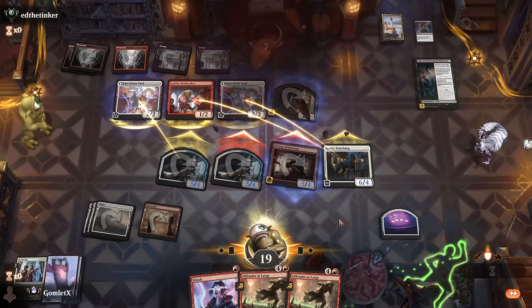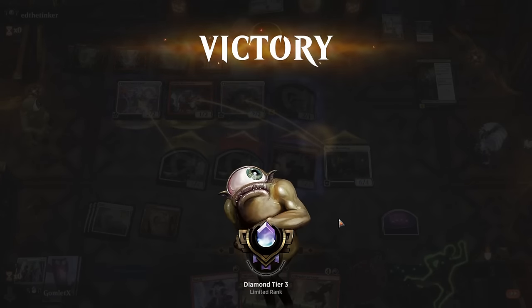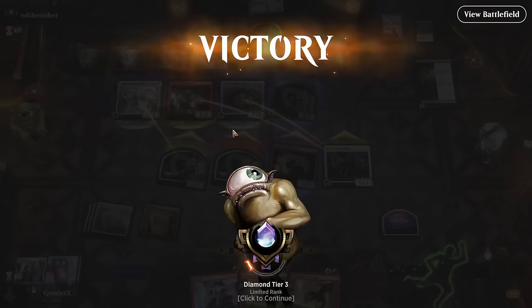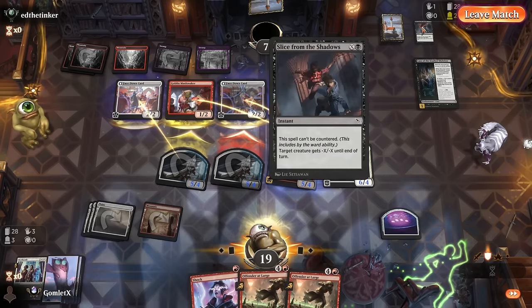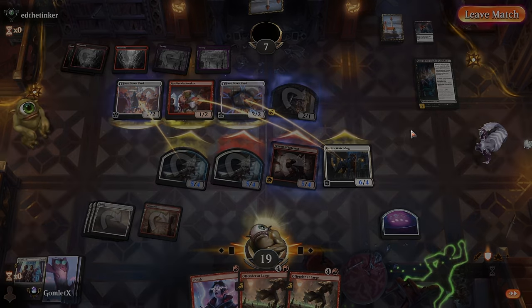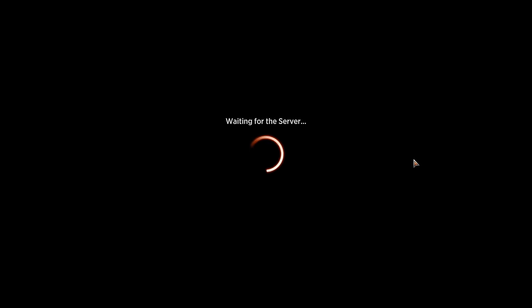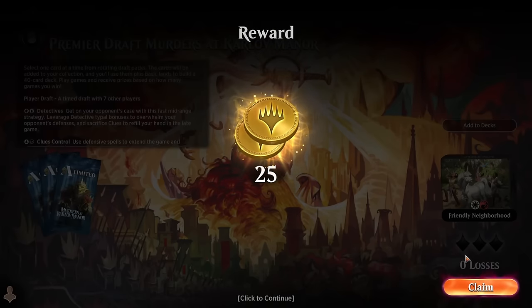We are six and oh heading into the final battle, undefeated! That game was just a gross curve out that would have been even more gross if I had just shocked the Mask Maker turn one — then they did not have a turn to play a blocker. But even then — a ridiculous curve out from Boros aggro.